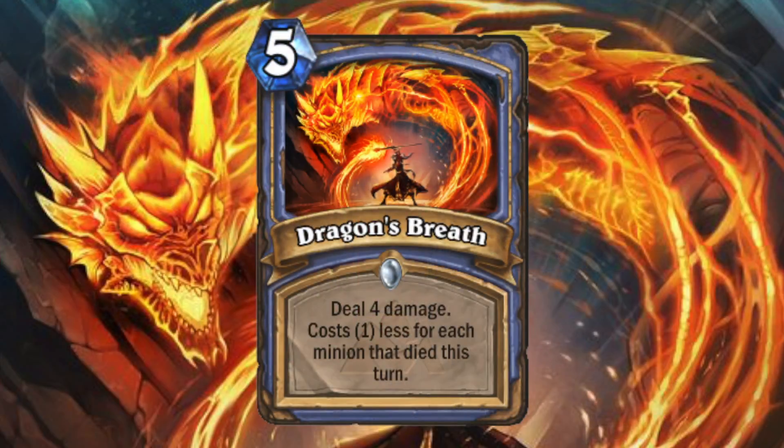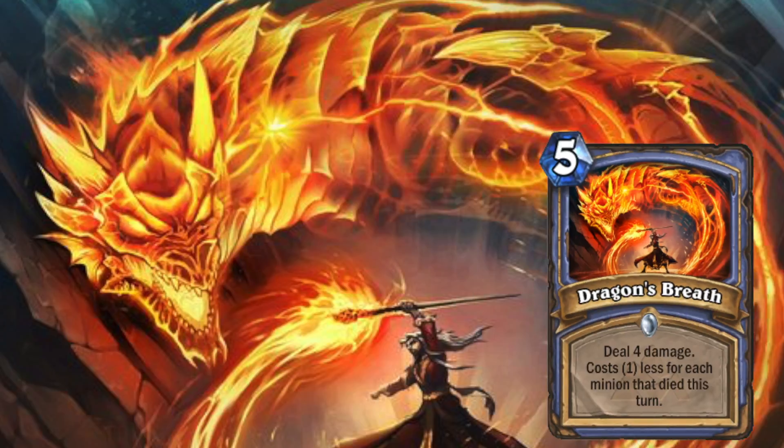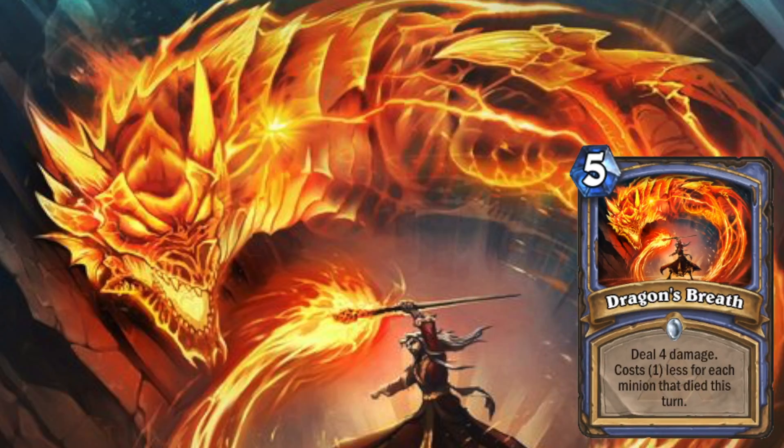The next card art is Dragon's Breath. The dragon-shaped fire made by the magician on the ground just looks great. The dragon has many details and especially the head made out of fire is just looking epic. This card seems kind of normal in the game but you really see the beauty when you look at the artwork.